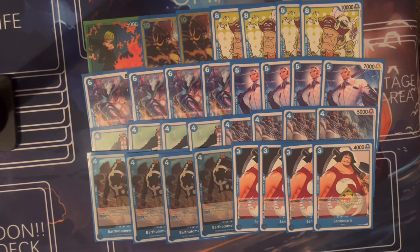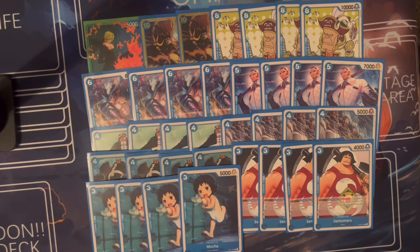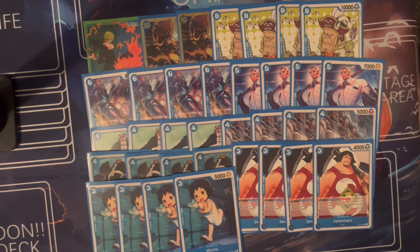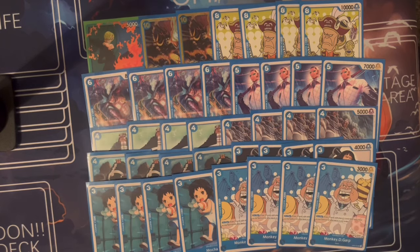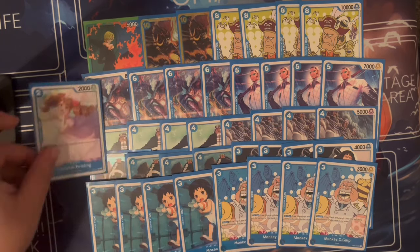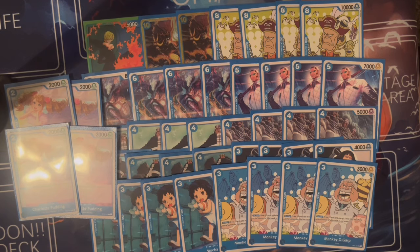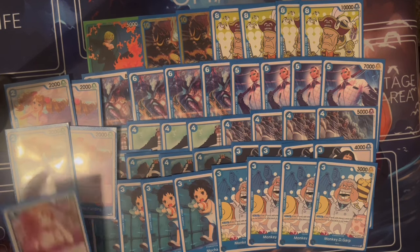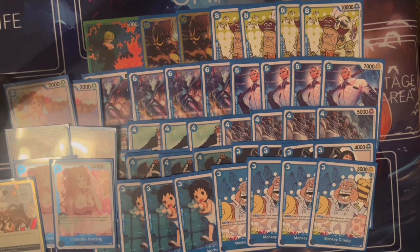We're also playing four Mochi — this could have been any three-cost 5k vanilla, but since we're going the Navy slash Blue route I used the Punk Hazard cards. We're also playing four Monkey the Guard 2k because he's just a 2k that is Navy-themed. For the Pudding package, we're playing four of the two-cost Pudding from OP Structure Deck 12, and two of the normal Pudding that most people know from blue decks.